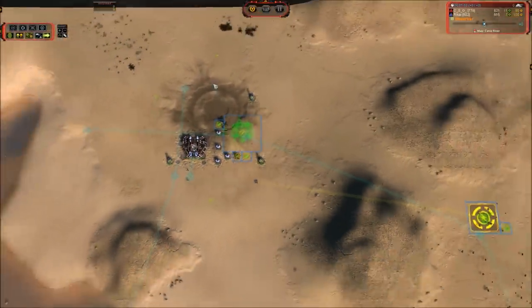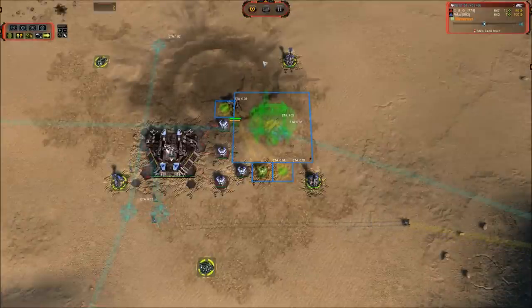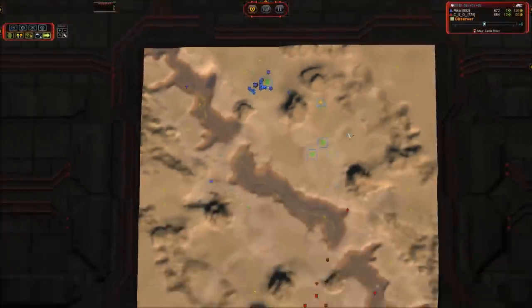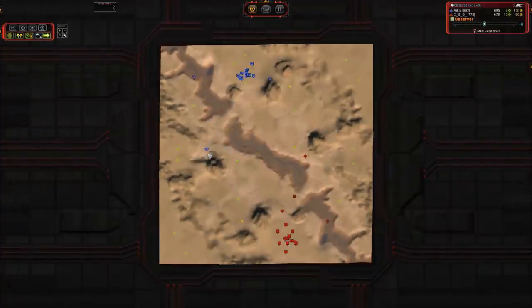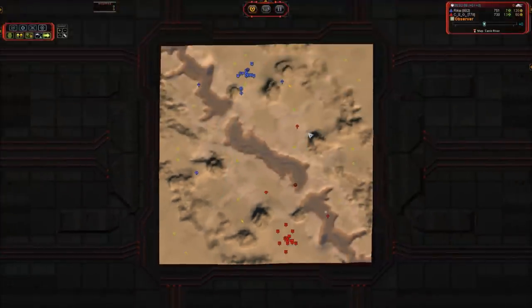Rickey up here has got a pretty good build going. He is doing 7 p-gens second air, which is a standard build that does pretty well on just about any map. He has also put out a hunter that is going to loop around to the left side and try to deny any expansion over here into this corner.